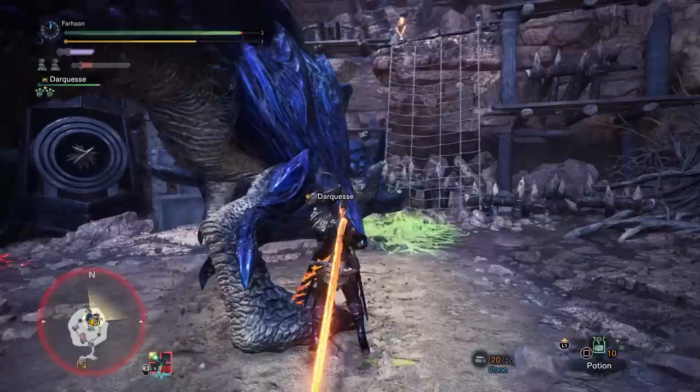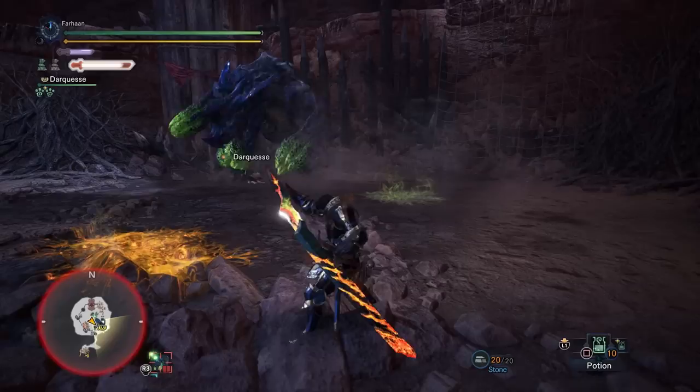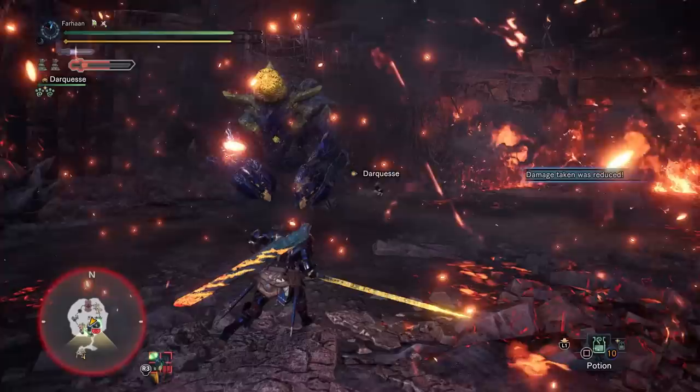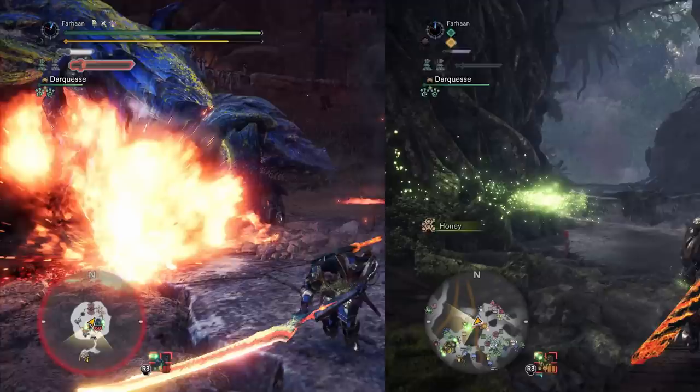He can now swing his tail from side to side, an attack shared with other Brute Wyverns. When performing his punching advance, he can adjust his direction, and he has a quick horn thrust that he can chain into other attacks. A very welcome change is that his horn can also lose slime, and when depleted the thrust won't create the large puddle. His area-of-effect explosion attack is now indicated by glowing slime puddles. In general, he tends to be much faster and chains attacks together in 3s rather than 2s like the old games.